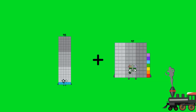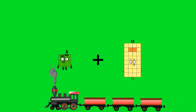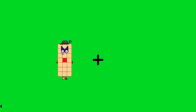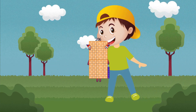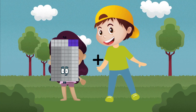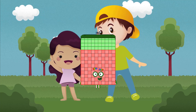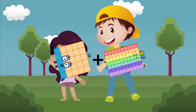95 plus 68 equals 163. 80 plus 86 equals 166. 67 plus 20 equals 87. 106 plus 100 equals 206. 49 plus 91 equals 140. 25 plus 70 equals 95.